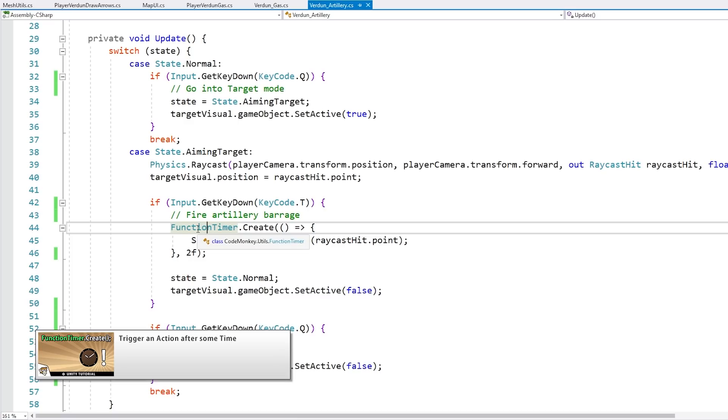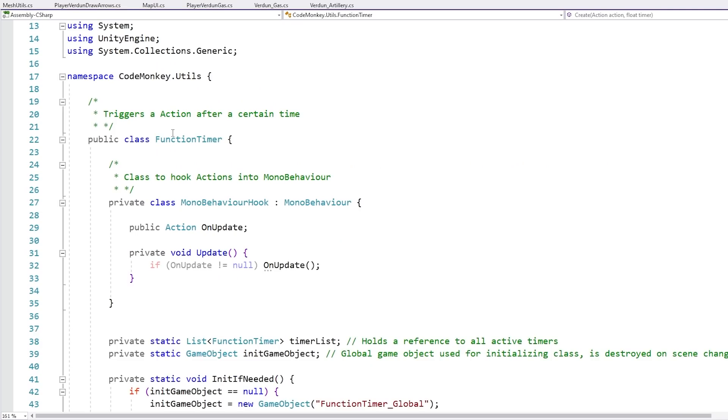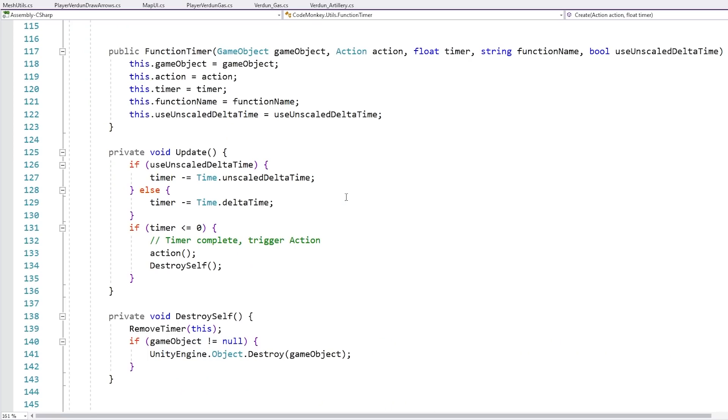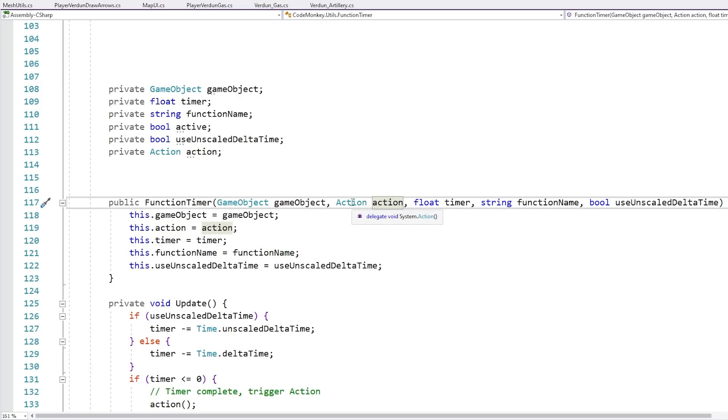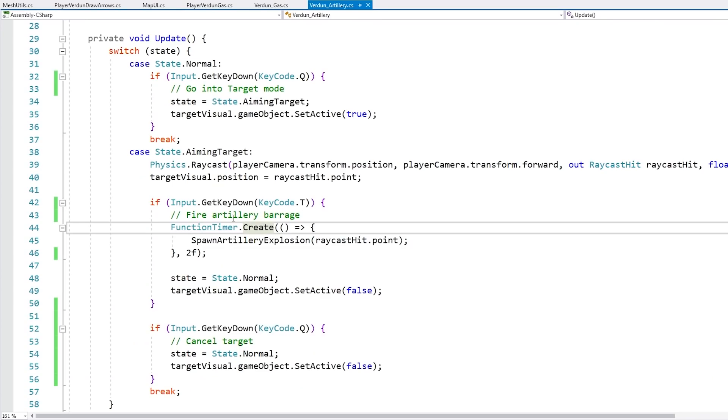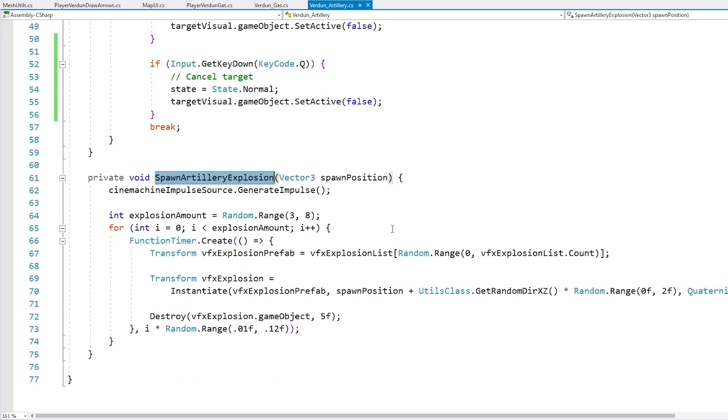For the timer I use the FunctionTimer — a class from my utilities which I covered in detail in another video. It's pretty simple and very useful. All it does is trigger an action after a certain time. It just has a simple float timer constantly counting down, and once elapsed it triggers the action. By using that I can say I want to spawn the artillery explosion after 2 seconds. The spawn function is also very simple — it just instantiates a bunch of VFX explosion prefabs on the artillery position, then adds a bunch of randomness so it's not always exactly the same. And of course if you wanted the artillery to deal damage, this is where you'd place that logic.